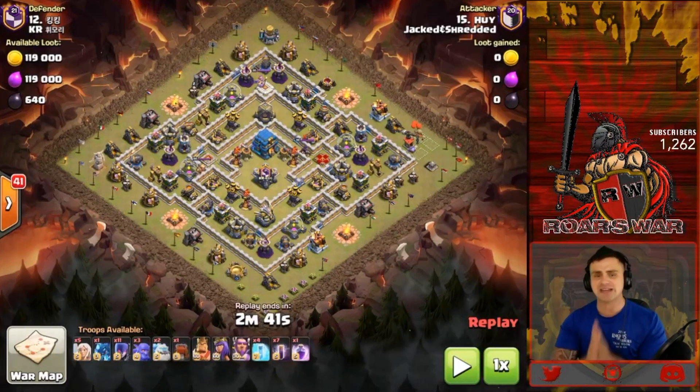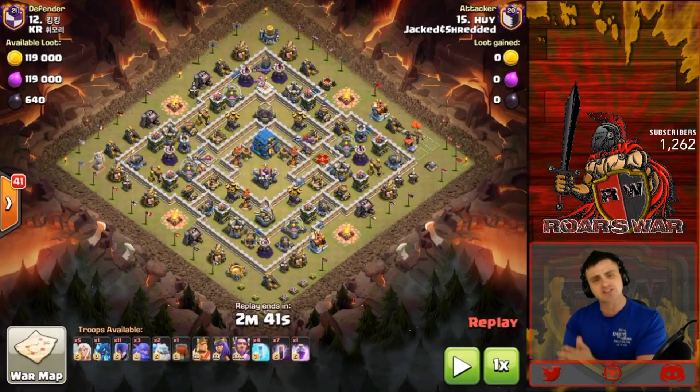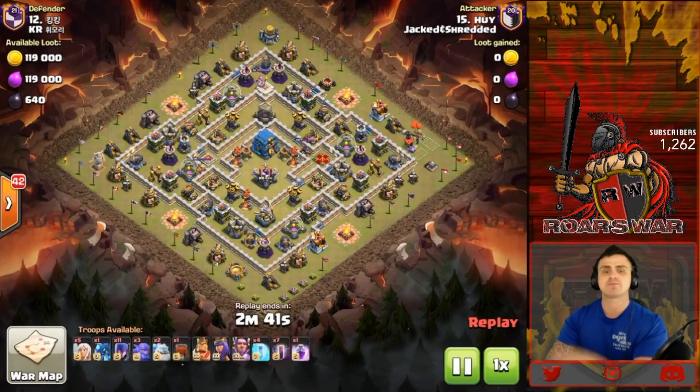Why did he push in at that south side? He grabs a ton of value and the wall wrecker doesn't sustain too much damage, getting him access all the way to the Giga Tesla. And I learned something today on this attack which I'll cover once we get it started.